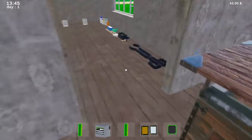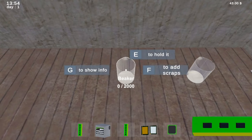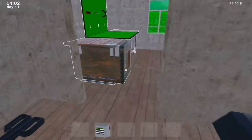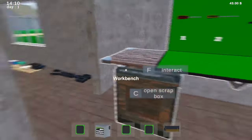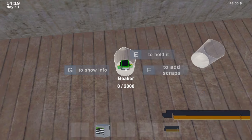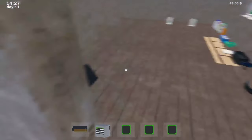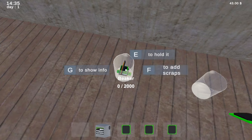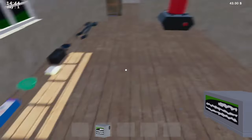My inventory is full. So what do I need to do then? I need to hold it — I think we should probably just leave it where it is. F to add scraps. Open up my scrapbox. Is this even going to make enough? F to add scraps. Open up our toolbox, got a few more things. PSU — the power box. I'm not sure if that really needs to go in here. The beaker's full.